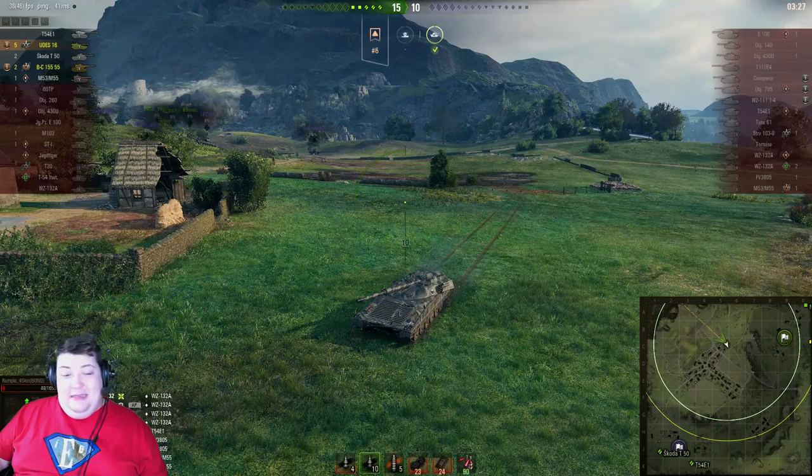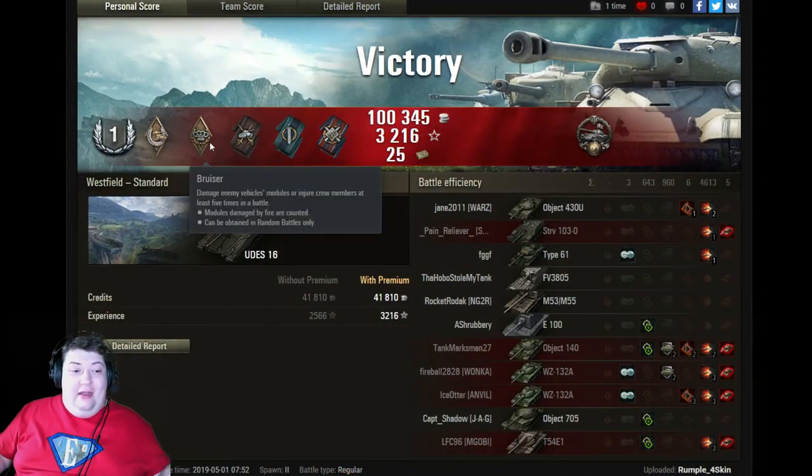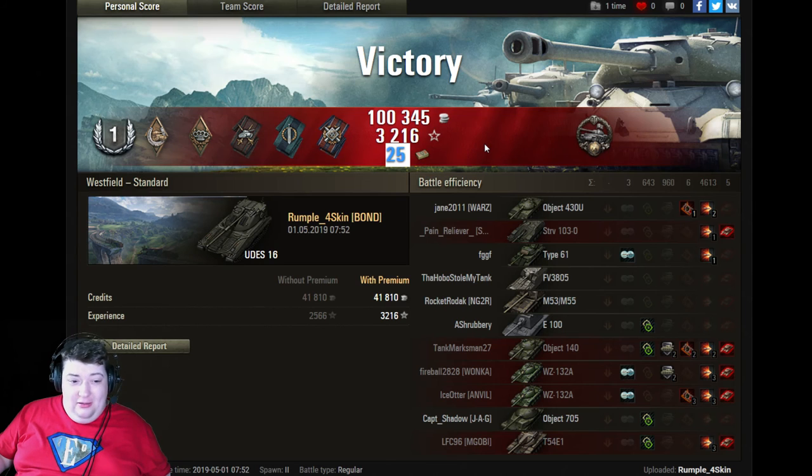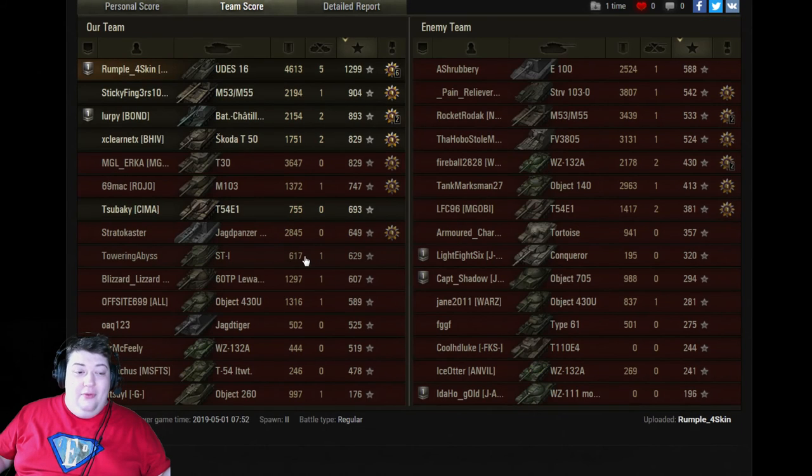Whoo — that was a duel to the death and I liked it! Ace Tanker, Hand of God, Bruiser, Duo's Fire for Effect, and Fighter. 25 bonds — holy smokes, I think that's the most I've seen in a while. Well done, and of course a Spartan Award. Unfortunately no Top Gun, no High Caliber, none of that stuff. But well done all the same. I do want to note that I checked the weight limits — this thing weighs 32 tons, the WZ weighs 23. If he'd rammed it he would have saved himself a lot of pain and trouble and got the kill a lot more quickly and securely.